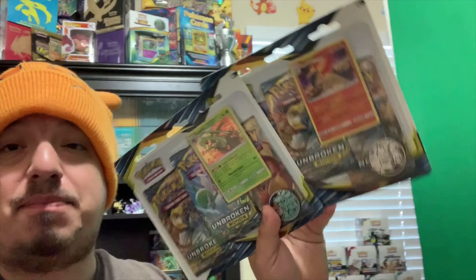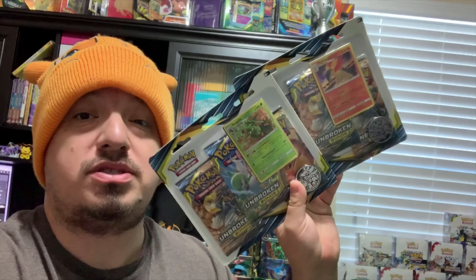What is up guys, it's your boy Falcon back again. Today we are opening up both Unbroken Bonds blister packs — the Sceptile and the Typhlosion Unbroken Bonds blister packs. Let's get these bad boys open and see what kind of pulls we can get.